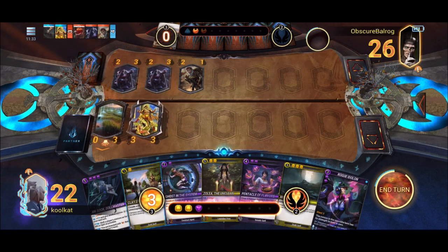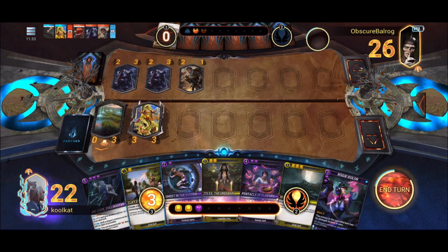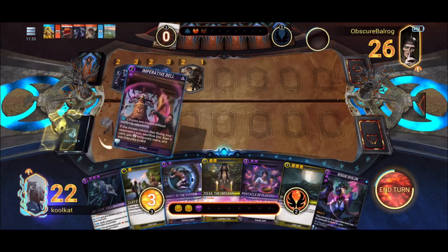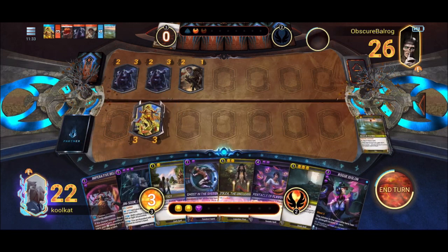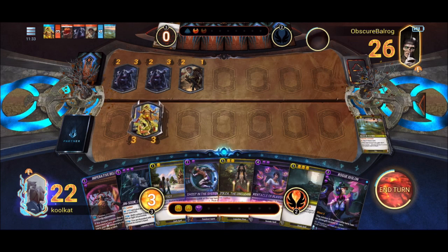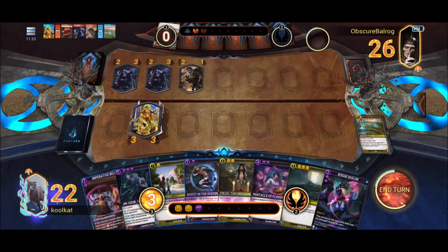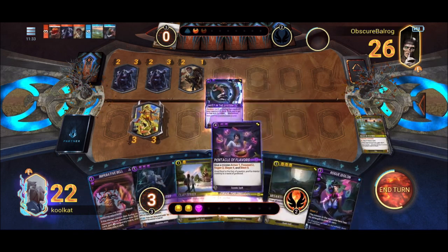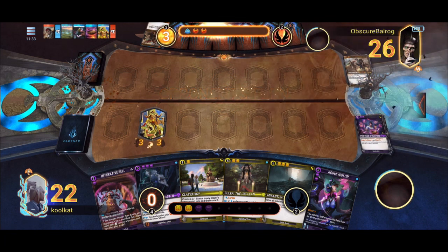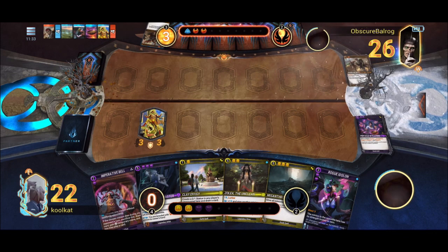We can kill off one of these Thanes and draw a card afterward. I want to get the Rogue Eidolon down this turn along with the Clay Effigy, but we draw first. The Imperative Bell pull is making me change my game plan slightly. I'm going to burn Ghost, put Pentacle right on my Libre — and that gets us three quick kills on the board. Pretty strong positioning.